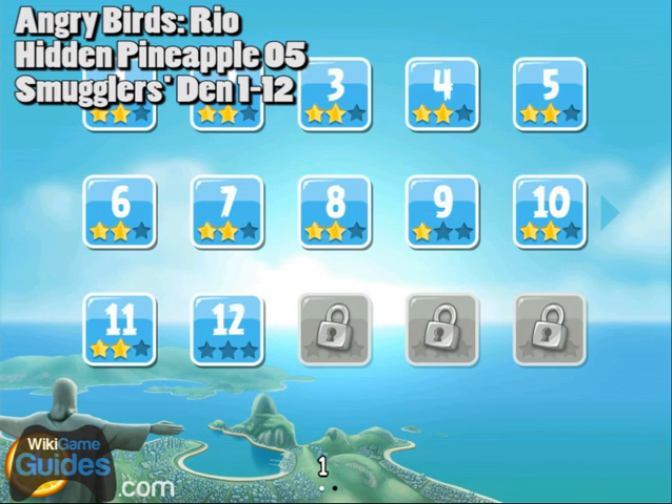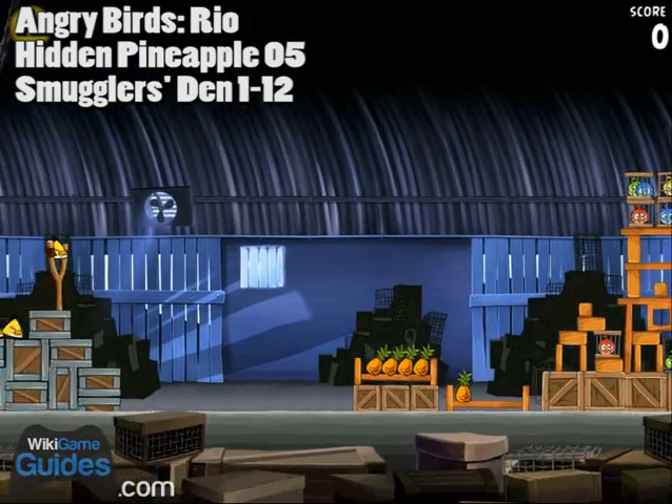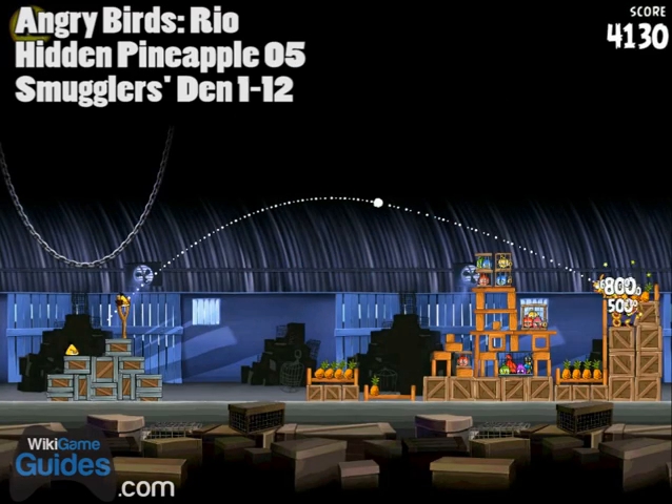The fifth hidden pineapple is on level 1-12. You can see this one — it's just hanging out with some regular pineapples. Use the yellow birds that have the boost and with a couple of practice shots you should be able to boost right into that pile of pineapples and get that golden pineapple.